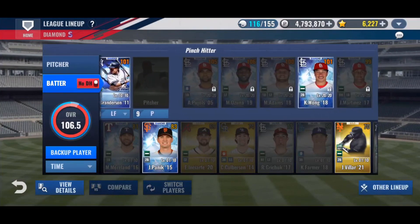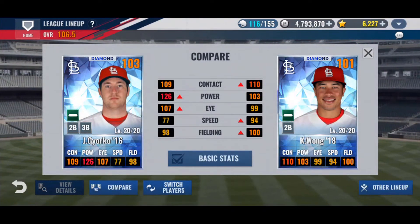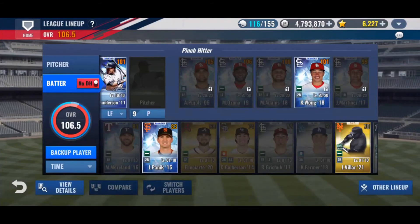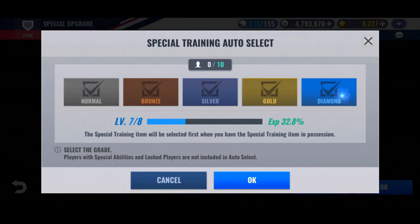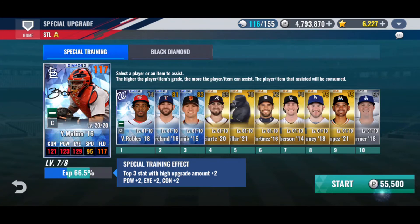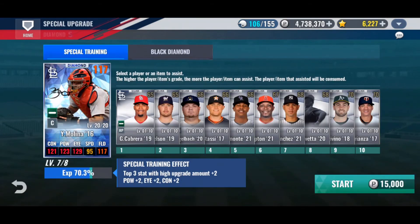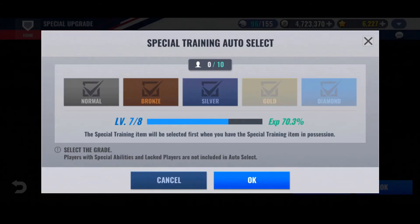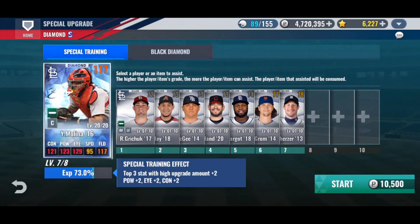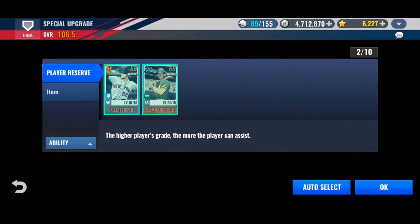If you compare Gyorko to my old trained-up Kolten Wong, these are my two second basemen. Look at all that power — 23 more. He has more eye and just one less contact, and they're both at level 20. Obviously Kolten Wong is better speed and fielding, but this game doesn't value that. But we aren't here for him, we're here for Yadier. Let's go special train him up — diamonds, golds, silvers, oh my. Nothing here I need to keep. Maybe I could have kept that Muncie — I have a Muncie card waiting in the wings. Not going to keep that Cabrera. Wait, I have a 2018 DeGrom — should have used that for upgrade material.